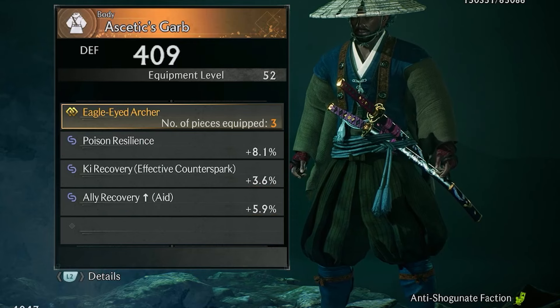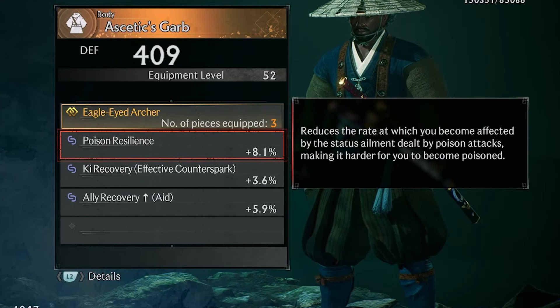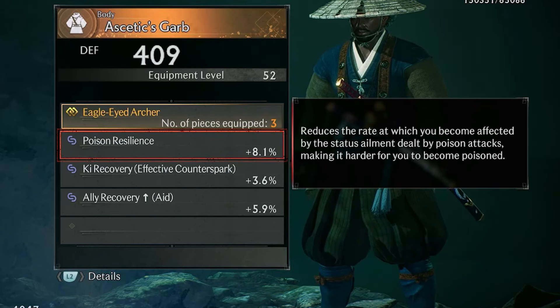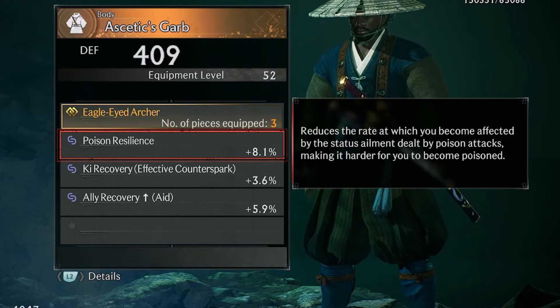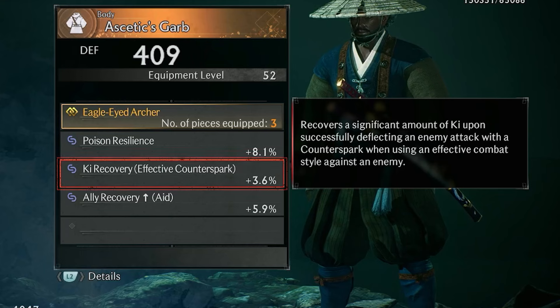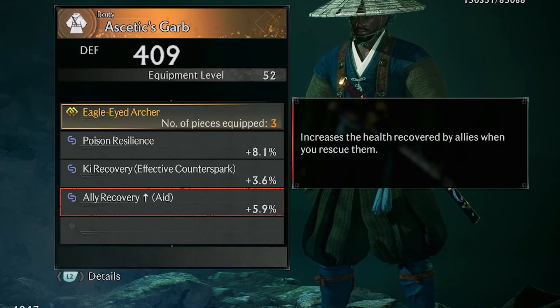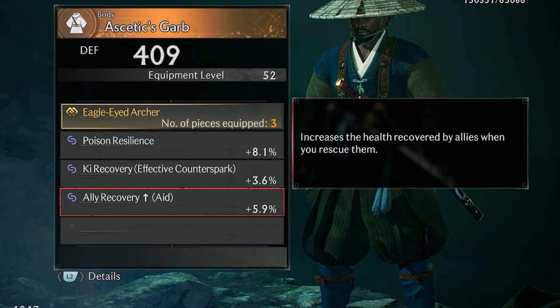The Aesthetic Garb also has the Eagle Eye Archer set bonus. Its other special effects include: Poison Resilience, which reduces the rate at which you become affected by poison attacks, making it harder for you to become poisoned; Ki Recovery — the effect of Counter Spark recovers a significant amount of Ki upon successfully deflecting an enemy attack with a Counter Spark when using an effective combat style; and Ally Recovery Aid, which increases the health recovered by allies when you rescue them.